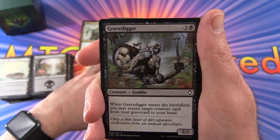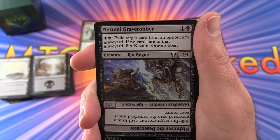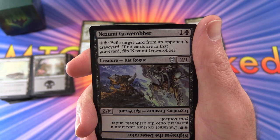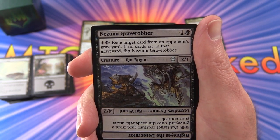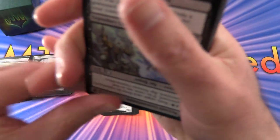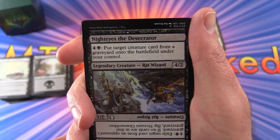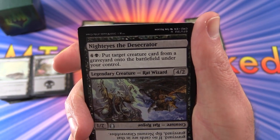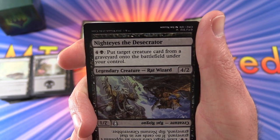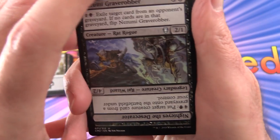Gravedigger — I believe this one's in Core 2019, reprinted. And this is interesting — we've got a flip card, Nezumi Graverobber. Creature Rat Rogue, 2/1 for 2 mana. Pay 1 and a Swamp: exile target card from an opponent's graveyard. If no cards are in that graveyard, flip Nezumi Graverobber into Night Eyes the Desecrator. Legendary Creature Rat Wizard, 4/2. Pay 4 and a Swamp: put target creature card from a graveyard onto the battlefield under your control. So if you can get a beefy, threatening creature there, that would be quite good.